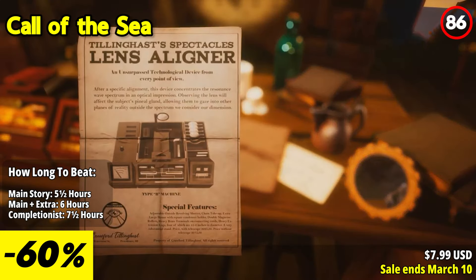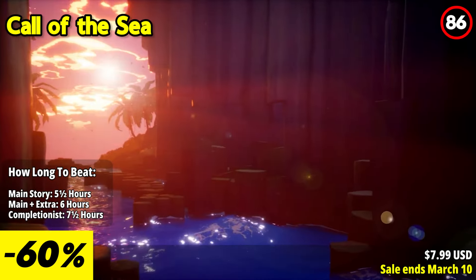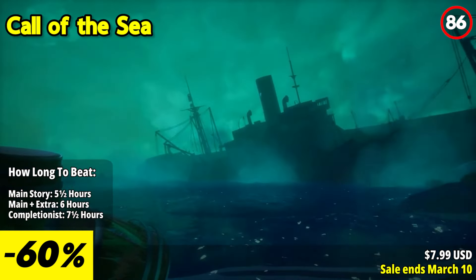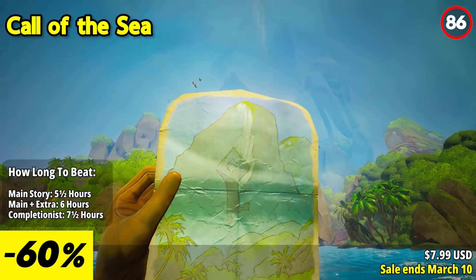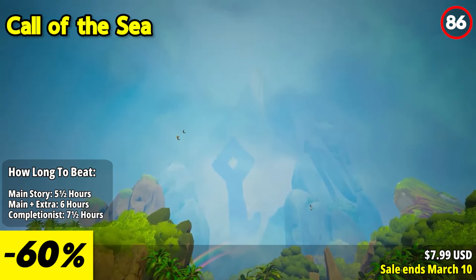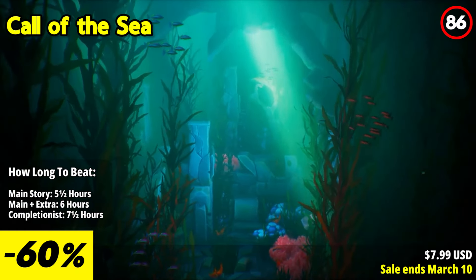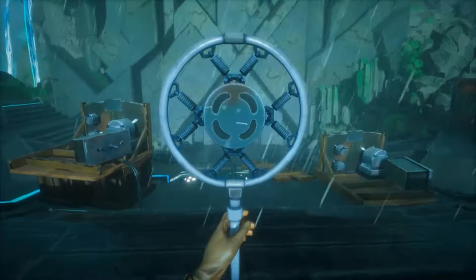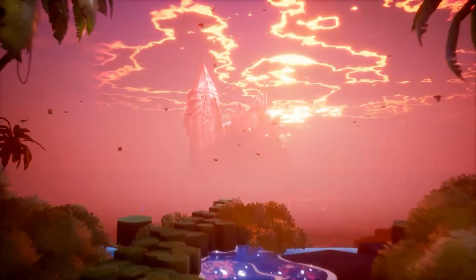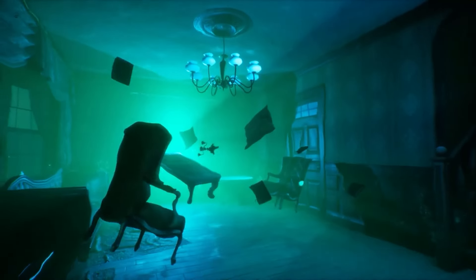Call of the Sea invites players on an otherworldly journey into mystery and love, set against the backdrop of the 1930s South Pacific. Embark on an expedition as Nora, who traverses the vast ocean to uncover the truth behind her husband's vanished voyage. Arriving at a lush island paradise, she finds herself amidst the remnants of a forgotten civilization, where secrets lurk beneath every shadow. Delve into the heart of this mysterious island, exploring its stunning tropical landscapes and uncovering lost ruins steeped in occult mysteries. Join Nora on a character-driven odyssey as she seeks to unravel the enigma of her husband's disappearance and confront the truths that lie buried within herself.